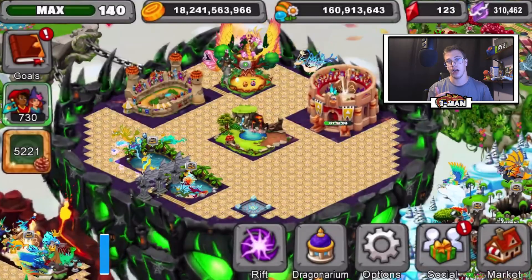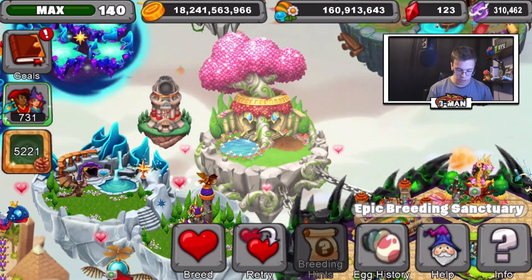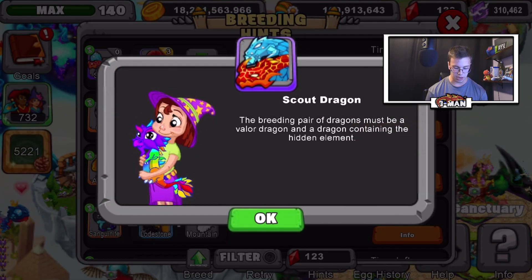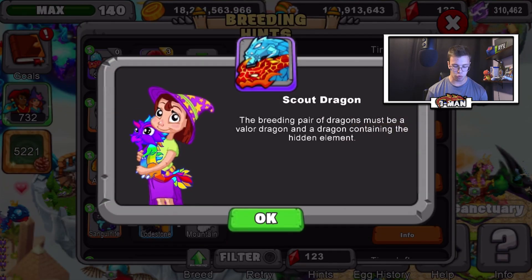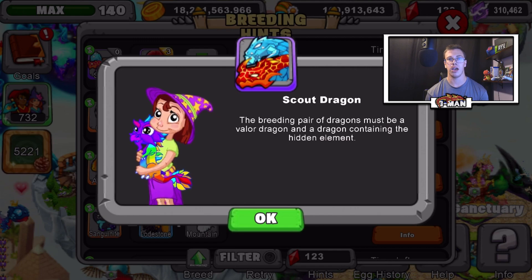Now that we know that, let's look at how to breed it. I'm going to read the breeding hint to you and give you a recommendation on what dragons to use. The Scout Dragon's breeding hint states: the breeding pair must be a Valor Dragon and a dragon containing the hidden element. What I recommend is a Valor Dragon level 11 or above, and also a Fronds Dragon level 11 or above.